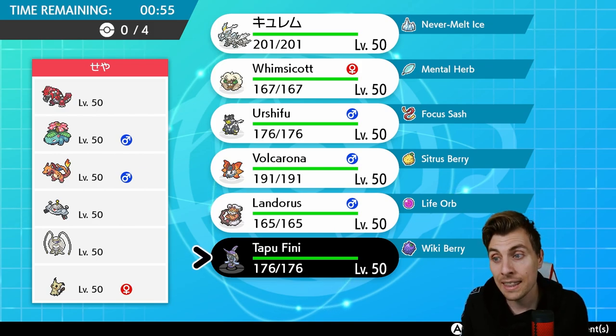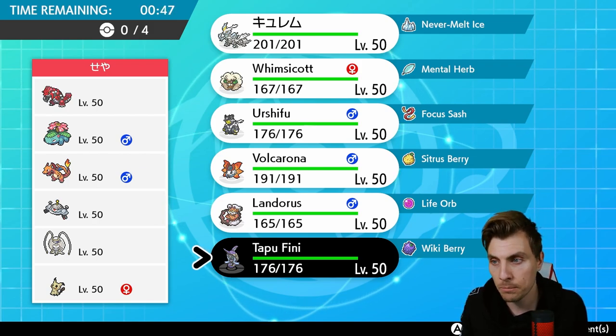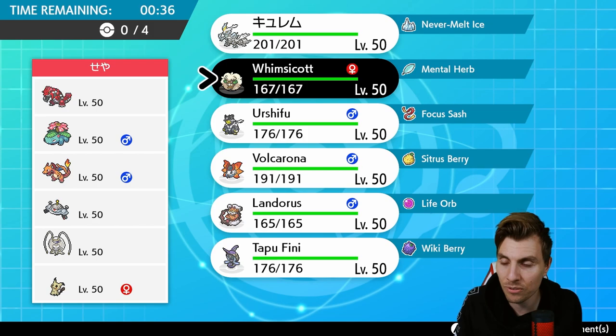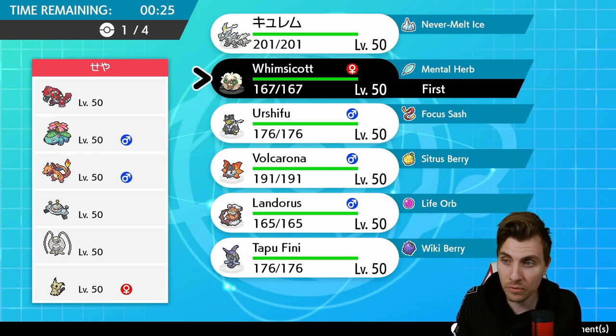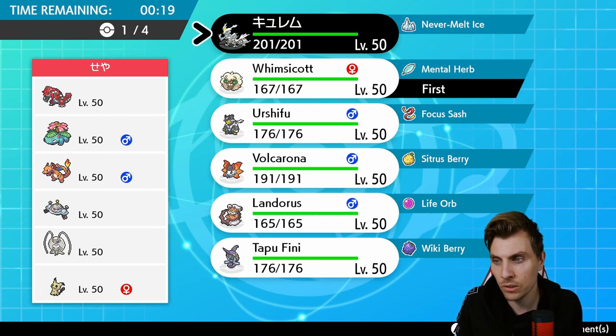We've got to watch out for Trick Room from Mimikyu — that's going to be a big thing that makes it very difficult for us to get around, especially if my opponent goes down that route. They've got things to support Trick Room like Magnezone and Groudon. We need to deal with Mimikyu straight off the bat. Can't ignore Pheromosa either as it may come out as support. Whimsicott is nice because we can lock Mimikyu into Encore.